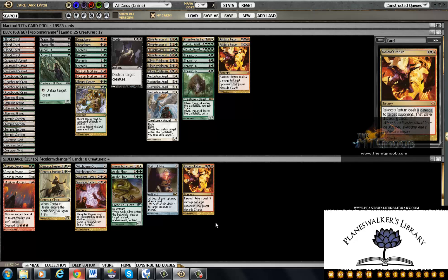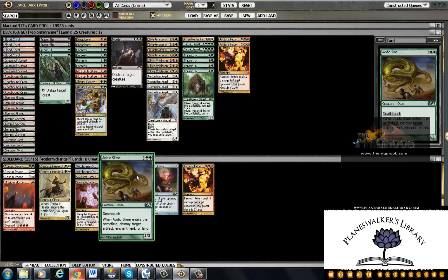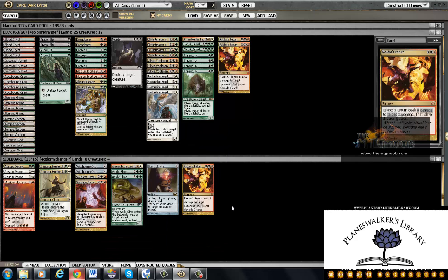And finally, against other mid-range decks like Jund, we bring in the third Abrupt Decay, we bring in the Mortars, we bring in Slaughter Games for Thragtusk. We definitely bring in the Witchbane Orbs, we bring in the Slime, and we're going to try bringing in Assemble the Legion as well. So we have a lot coming in. As for what comes out, we'll see when we get there. Thanks for watching — please check out themtgnoob.com.